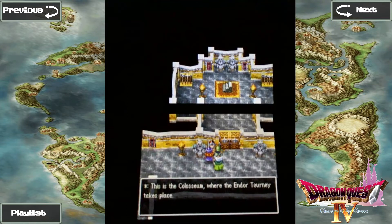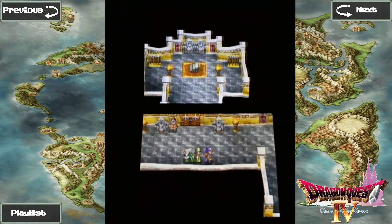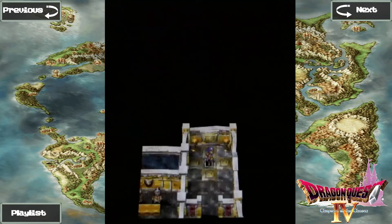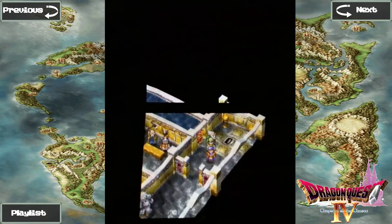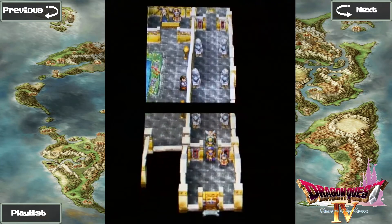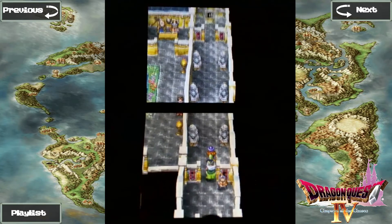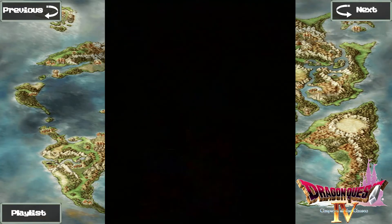This is the Colosseum where the Ender Tournament takes place. Apparently you need a magic key to get in there. If you're headed for the Colosseum, just follow this corridor and take the stairs down. I wonder if you need a magic key on the other side there too.